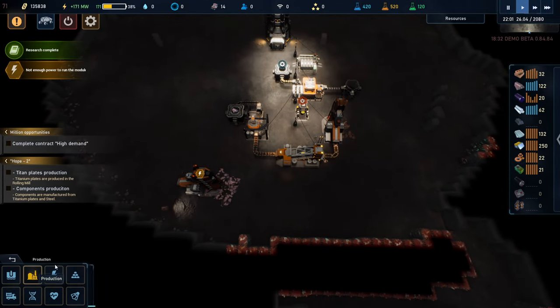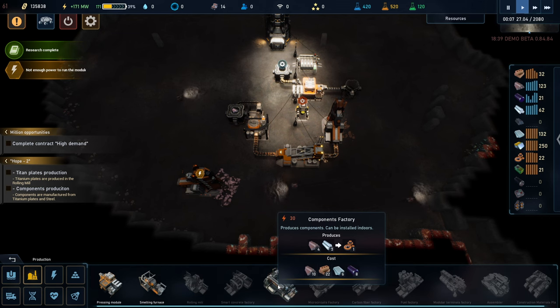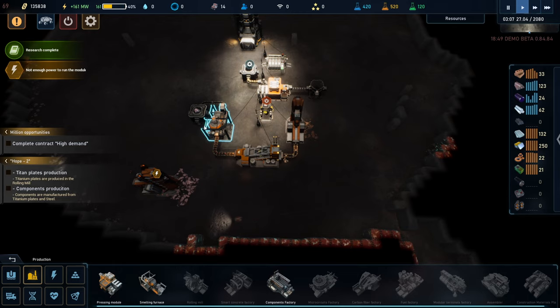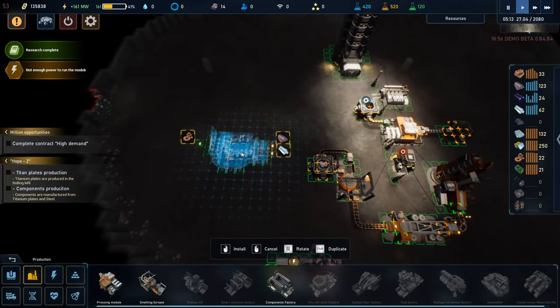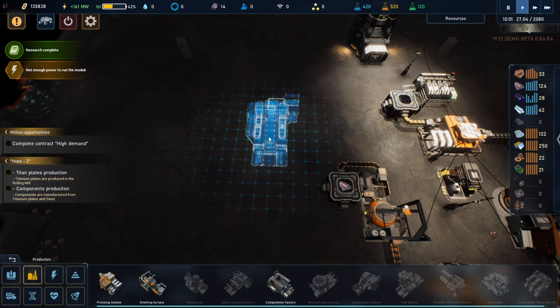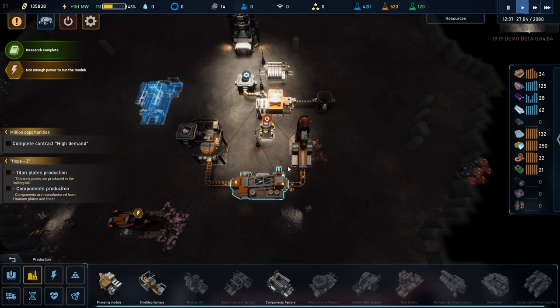Let's go back down and see if we can at least put down that component factory. Components factory — it takes iron and titanium and spits out components. Iron is kind of coming out of this thing right, and that's going to be silicon — I don't know where the titanium is going to be. Let's pop this guy like this, and then we may pull iron out of that storage into this thing.